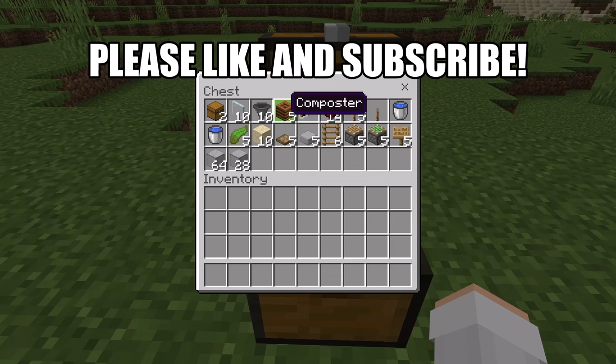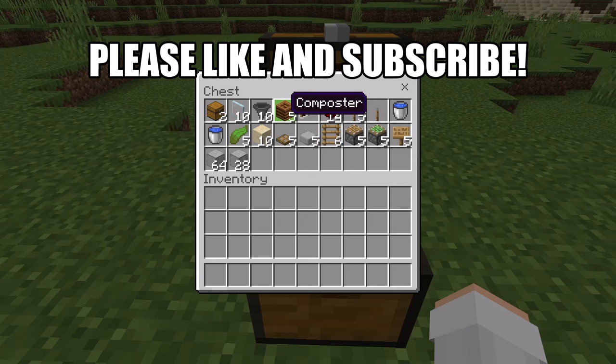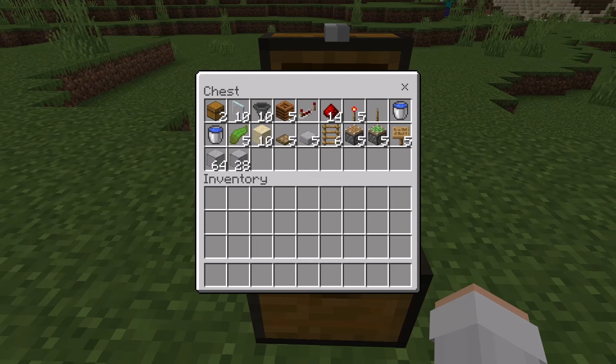For this farm you'll need: 2 chests, 10 glass panes, 10 hoppers, 5 composters, 1 redstone repeater, 14 redstone, 5 redstone torches, 1 lever, 2 water buckets, 5 kelp, 10 sand, 5 wooden trapdoors, 5 slabs, 6 ladders, 5 pistons, 5 sticky pistons, 5 signs, and finally about a stack of 28 solid blocks. You can use any type of solid block such as smooth stone or cobblestone.